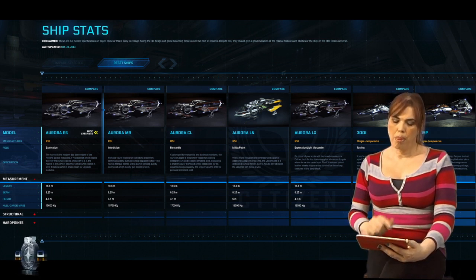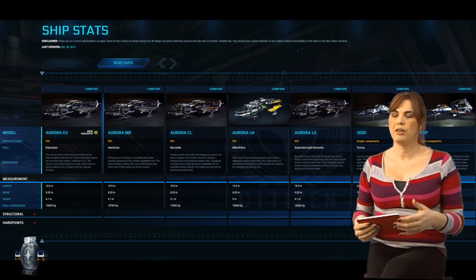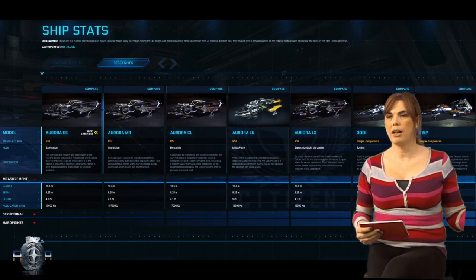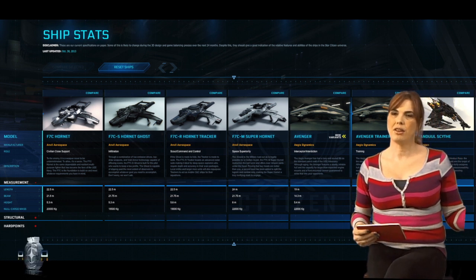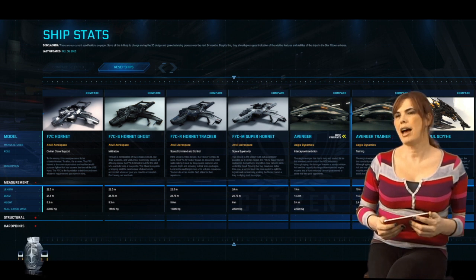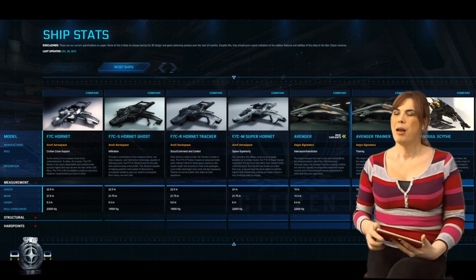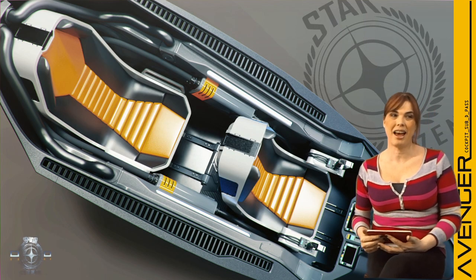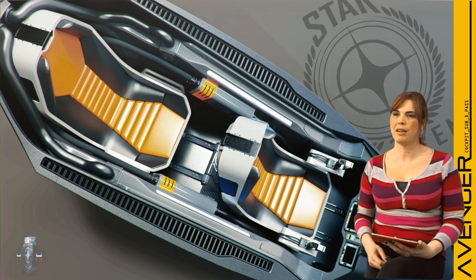The ship page got updated and all these wonderful new ship specs are up there for the Aurora, the 300i, the Hornet, the Avenger, and of course some other ships that haven't had all their variants released yet, but we could take a look at all of them as we go. To my surprise, one of the things that made me smile was that the Avenger page also got updated — or I should say, the stats for the Avenger.